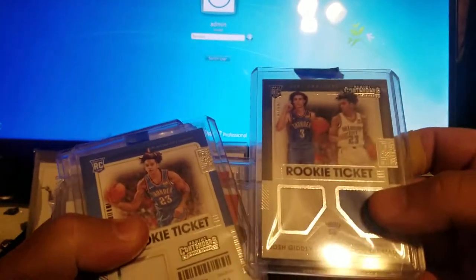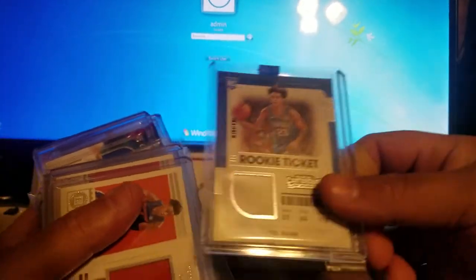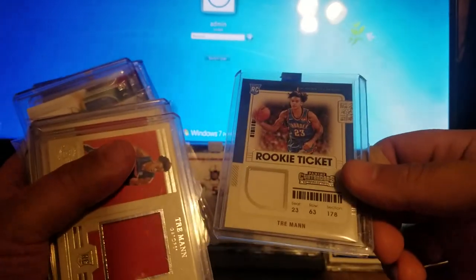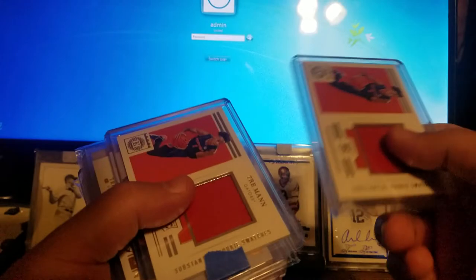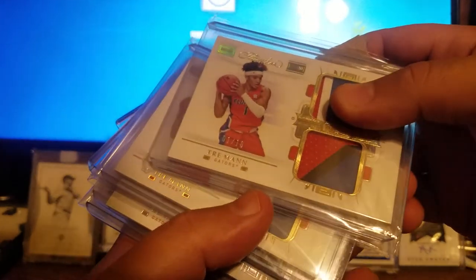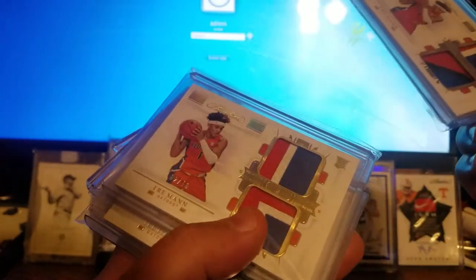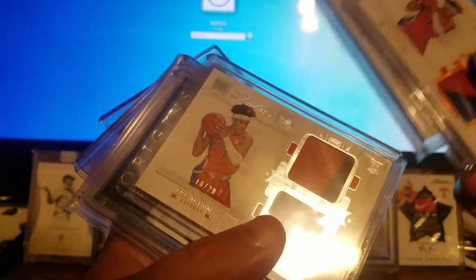Got a couple Rookie Tickets — that's him and Giddy. I like Giddy, I got a good little Giddy collection going. Just a couple basic Encased patches. Flawless — we got number one of 10 gold, number two of 10 gold, and 19 of 20 silver.